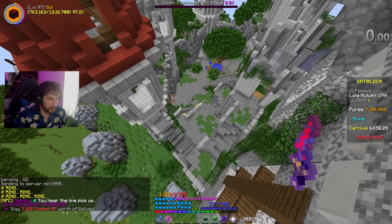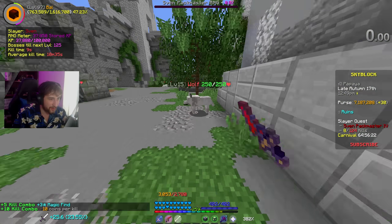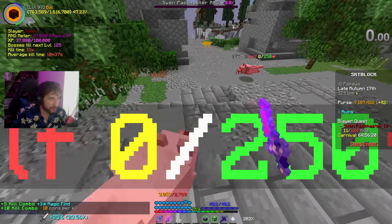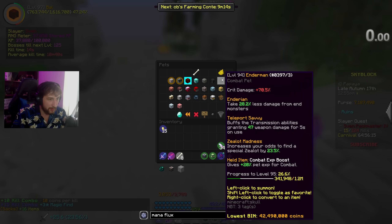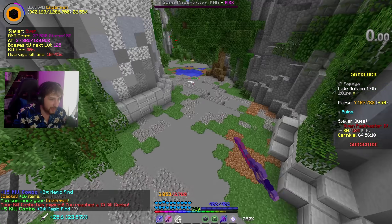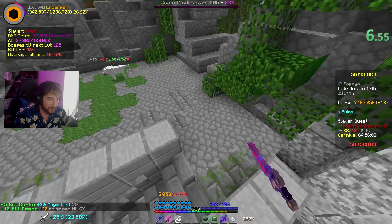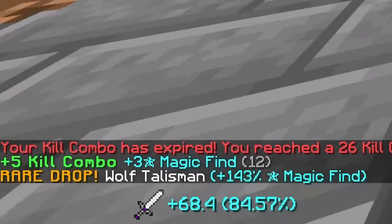Let's start a wolf slayer up. I hope we've got enough money for this - we have 7.1 mil, I think we do. If not, we can just sell off some of the gold. I'll do my enderman because I need to level it up anyway. So I'm just going to be sat here doing wolf slayer, crafting golden teeth until we have half a stack of them. Finally.